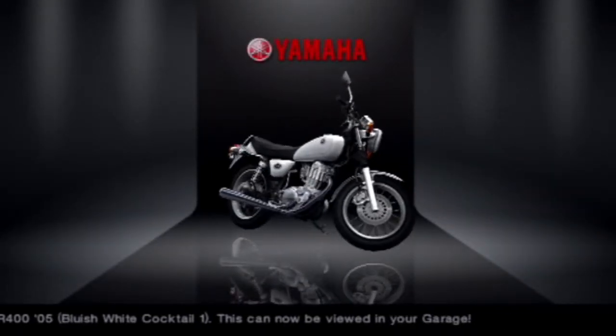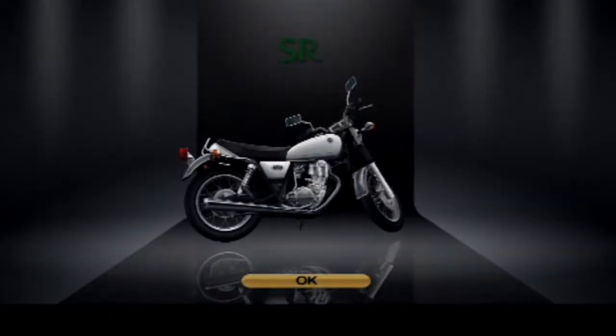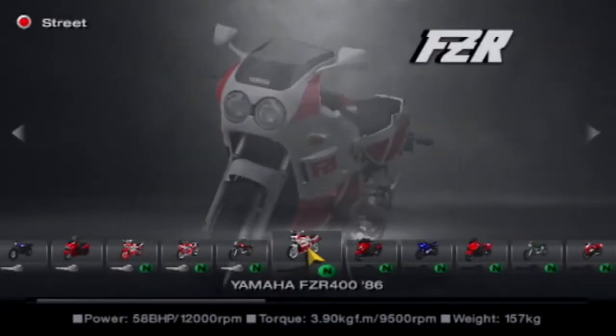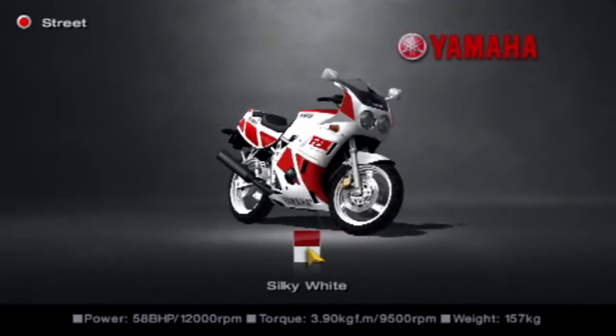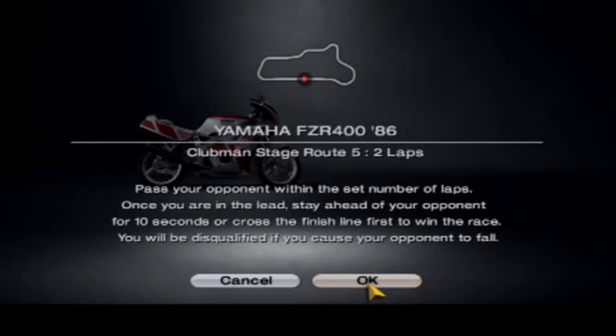It was 29 brake horsepower and lighter, so we've beaten a more powerful and lighter bike with ours — unbelievable. I do like that exposed engine, it looks really cool. And especially the amount of detail that Polyphony Digital have put into this — they have to put more detail for the bikes than the cars. Next up is the Yamaha FZR400 from 1986.